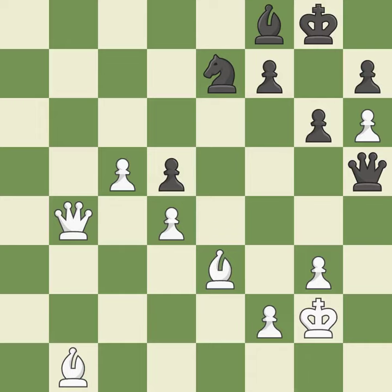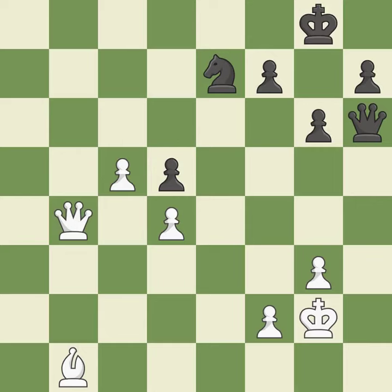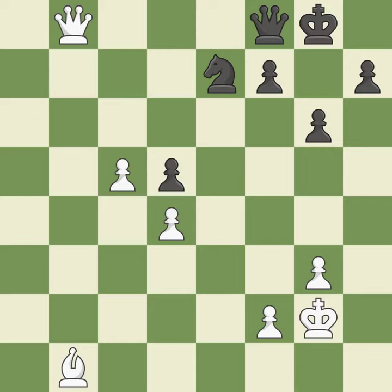This prevents the opponent from being able to reveal an attack on a queen. Capturing that pawn wins material. Recaptures. Takes back. This is the start of the endgame and black is losing. That's what I would have recommended. This blocks the check from an opposing queen.